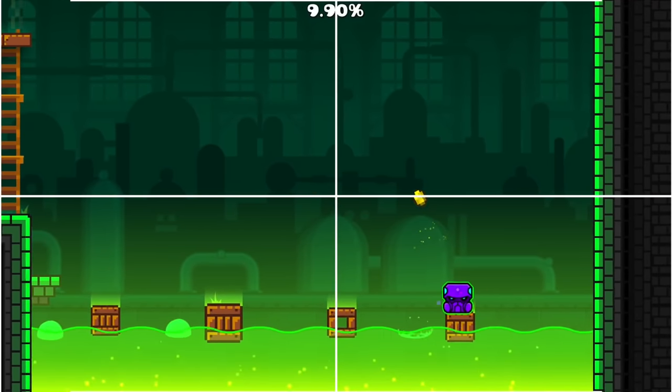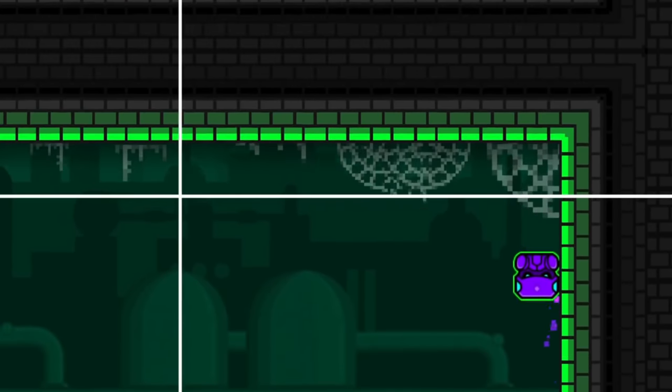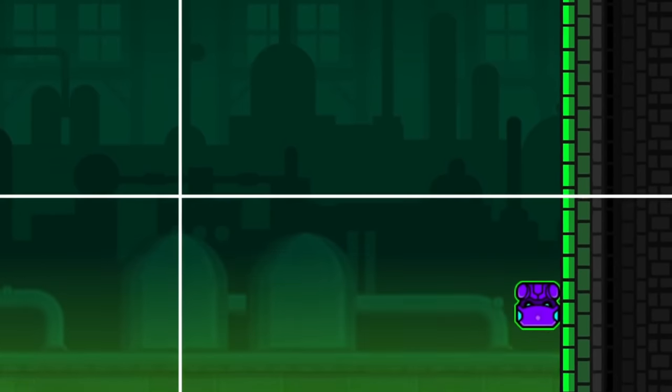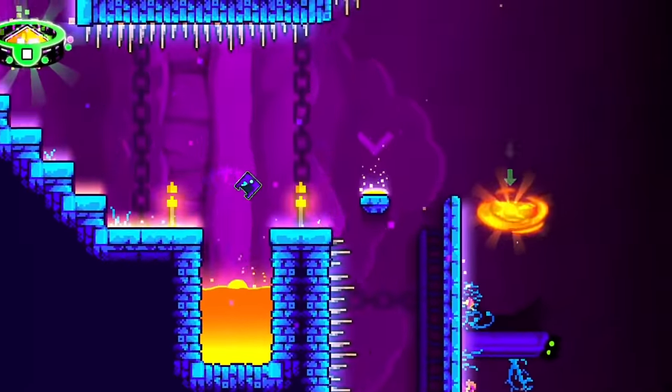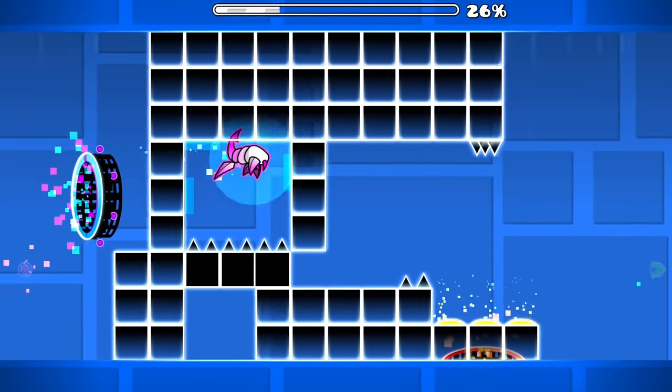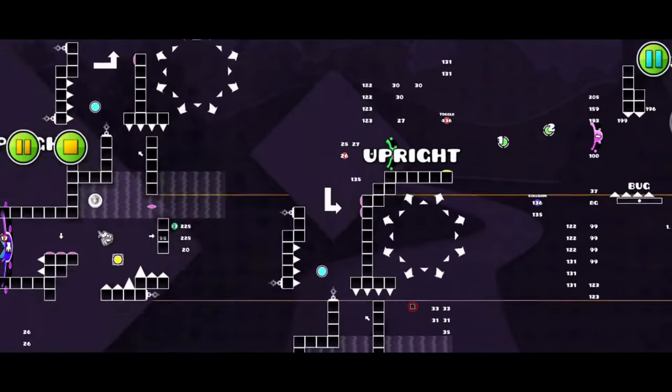The first obstacle creators faced was the recreation of the arrow trigger. In case you don't know, the arrow trigger allows the player to move up walls and in directions that were not previously possible. The first thing creators tried was — well, it's janky to say the least. Fortunately, an accurate way to recreate the arrow trigger had just been discovered.